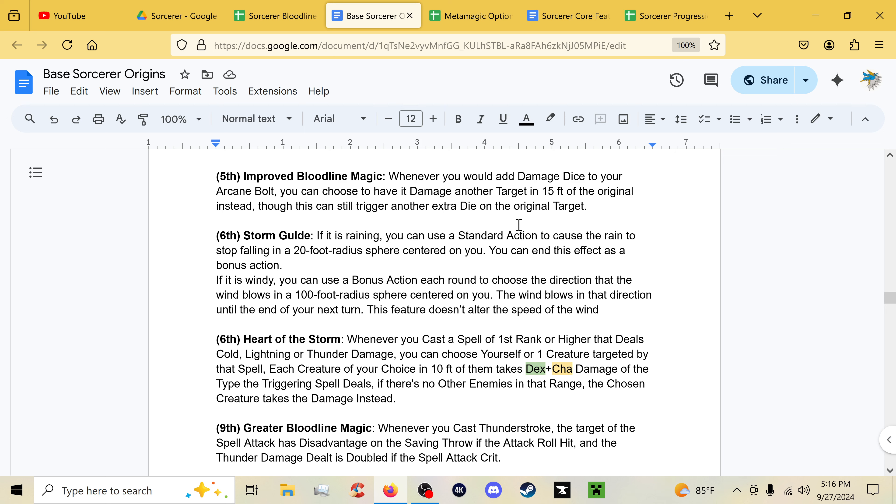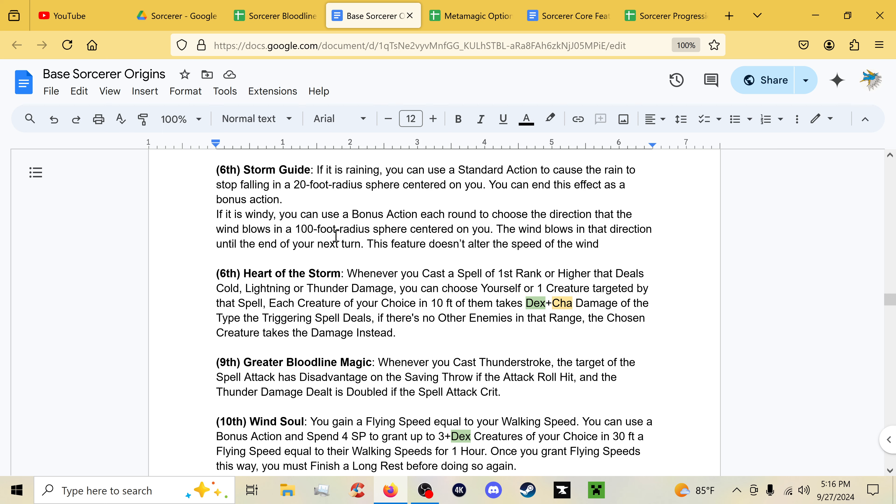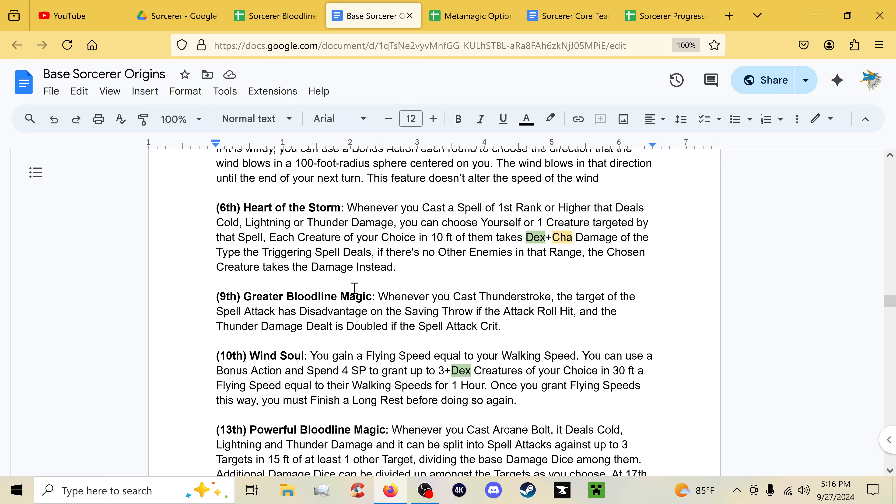Storm Guide is a ribbon feature: as a standard action you can stop rain from falling in a 20-foot radius sphere centered on you, and as a bonus action you can choose the direction of wind in a 100-foot sphere. At sixth level, Heart of the Storm: whenever you cast a first-rank or higher spell dealing cold, lightning, or thunder damage, choose yourself or a creature targeted by that spell — each creature of your choice within 10 feet of them takes Dexterity plus Charisma damage of the triggering spell's type. If no other enemies are in range, the chosen creature takes that damage instead.